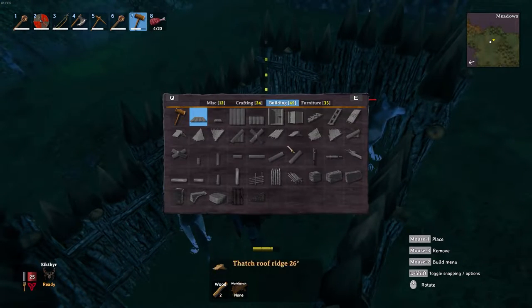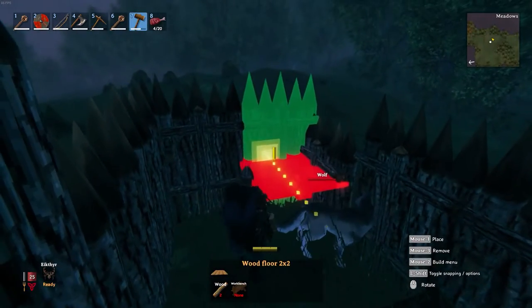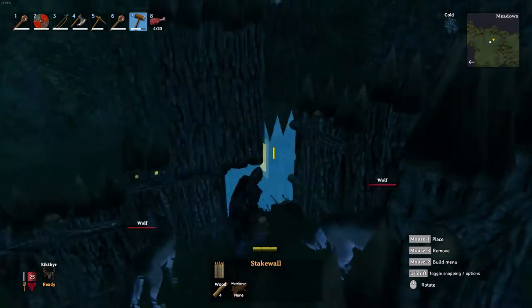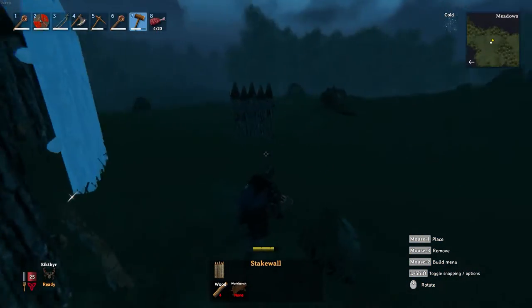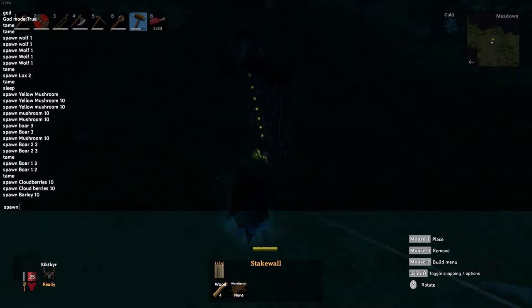If you get stuck inside your enclosure, your best option is to build yourself a small foundation or platform to hop onto when you bring the wolf inside. I've built myself this foundation to jump on — you can build it higher up on the walls, nothing's stopping you. Build your little foundation and then quickly sprint-jump over your wall. Let's go ahead and spawn a wolf in so we can demonstrate.